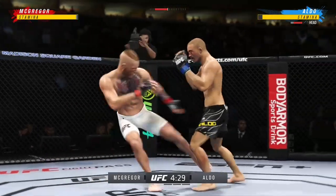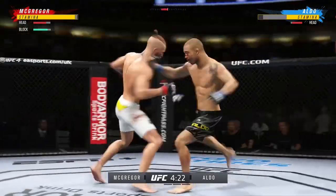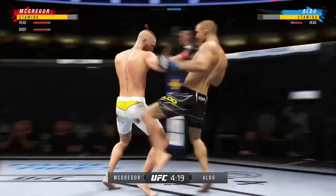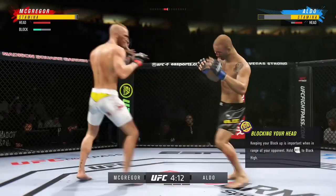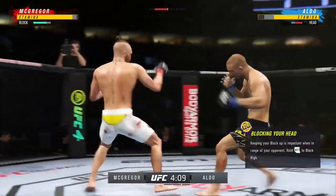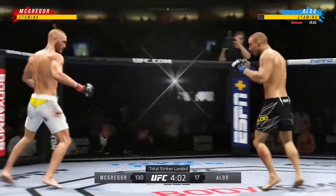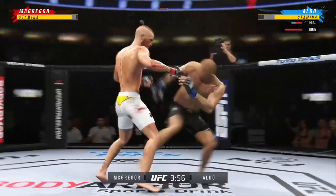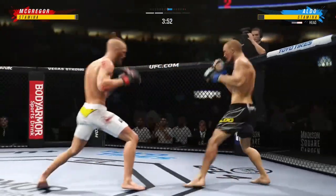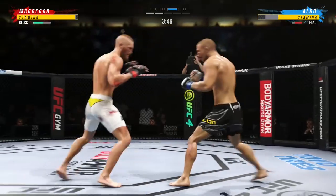He continues to mix it up, going to the head and mixing in some body shots. Nice punch there. One hundred and thirty total strikes have found the mark for Conor McGregor, landing at an 83% clip here against Jose Aldo. And they separate.